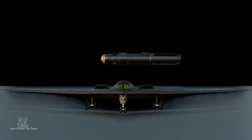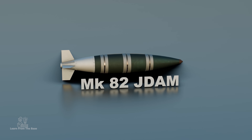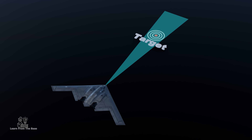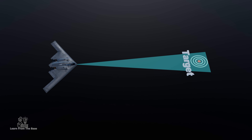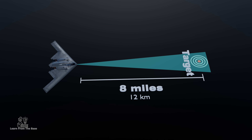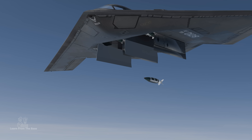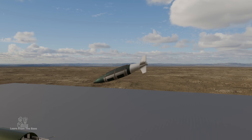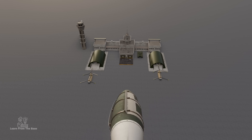The most commonly used bomb is the JDAM, a GPS-guided smart bomb. The B-2 doesn't need to fly directly over its target — with JDAMs, it can stay up to 8 miles away. Once released, the JDAM uses GPS to guide itself to the target, hitting with perfect accuracy even from 8 miles away.